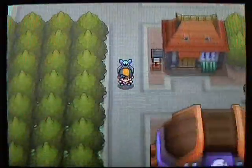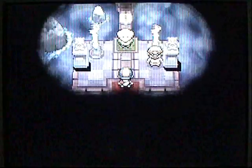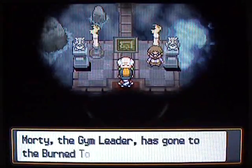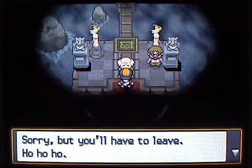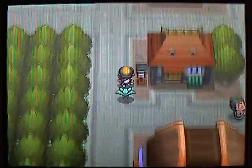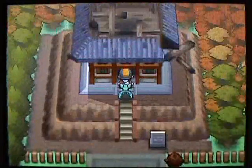Speaking of the Gym, if you come down here you're actually going to find that you cannot fight the Gym Leader — he's gone from the Gym. This guy's just going to say, 'You have business with the Gym Leader? Well, he's gone off to the Burnt Tower.' Everyone keeps talking about the Burnt Tower, so it's probably a good idea to go there. It's up at the top of town, and it's kind of obvious when you see it because it's the only house that's burnt.